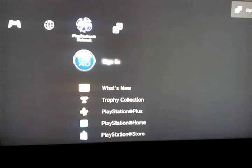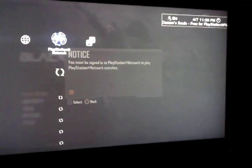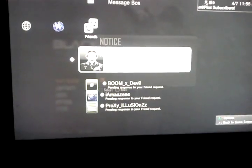Now sign back in. Sign in and wait a second. What should happen is any friend requests you sent or anything — those should come up first. Click play online.